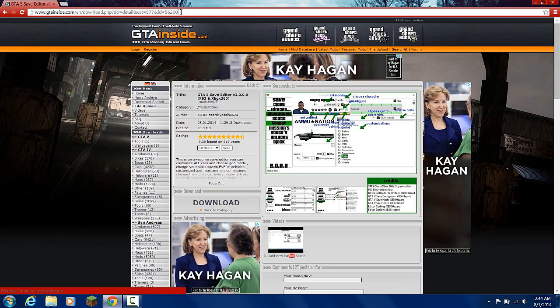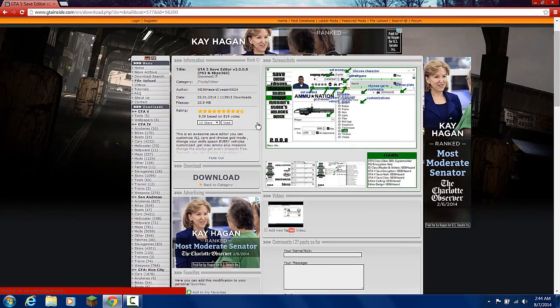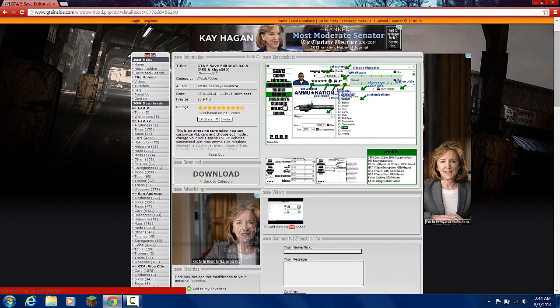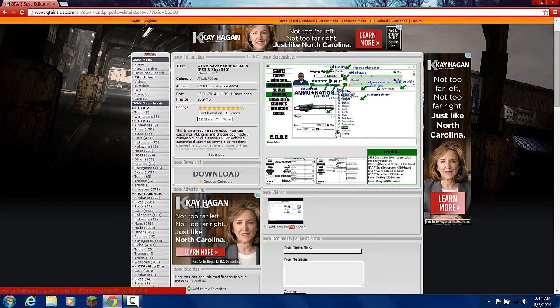Once you get here, don't worry about the ad crap. This is basically what it looks like — you can use the save editors, you can switch characters, your tints for weapons, your specials, your money, whatever you want to do. So basically you're going to want to click on this download link right here.